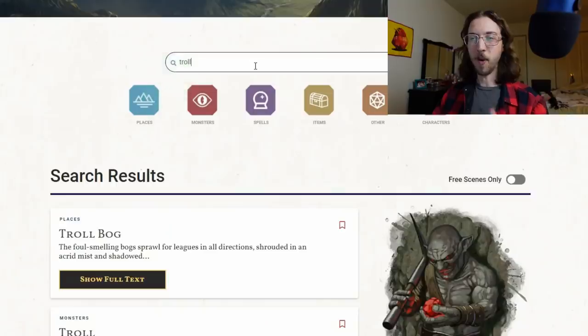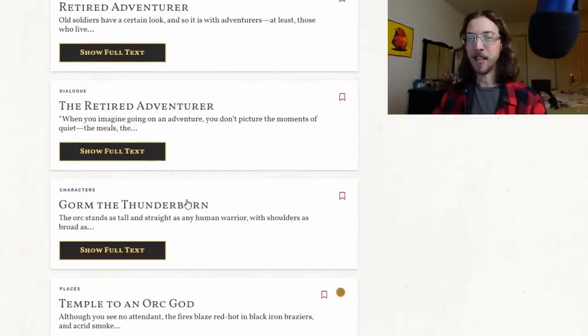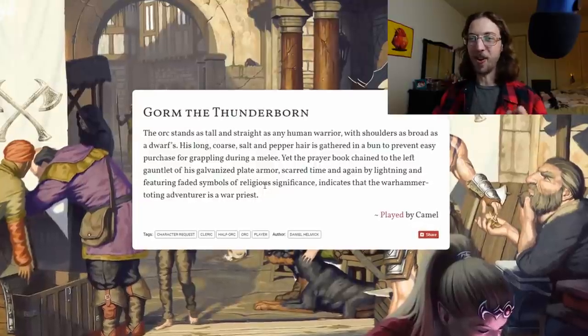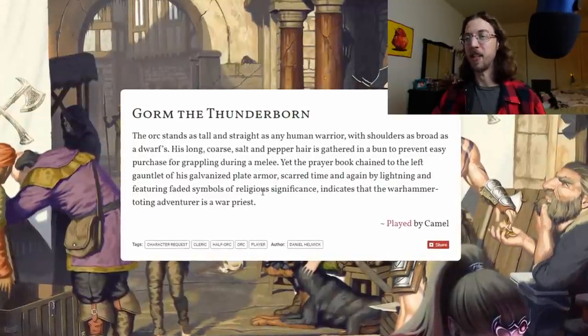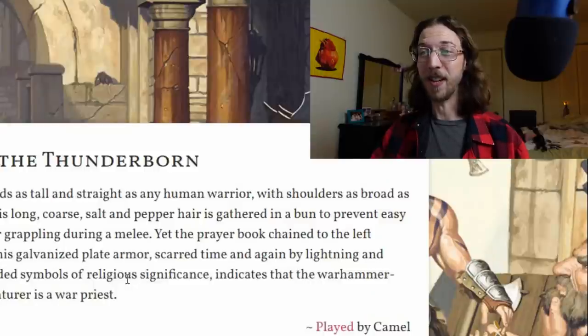For the one that'll really make this dungeon unique, we need our friendly orc adventurer. I search 'orc adventurer' and find one called Gorm the Thunderborn — that feels very Elder Scrolls! The description reads: 'The orc stands as tall and straight as any human warrior, with shoulders as broad as a dwarf's. His long coarse salt-and-pepper hair is gathered in a bun to prevent easy purchase during melee, yet the prayer book chained to the left gauntlet of his galvanized plate armor, scarred by lightning and featuring faded religious symbols, indicates the warhammer-toting adventurer is a war priest.' That's really good — I'd also use it for the lightning-throwing orcs in Dragon of Icespire Peak!